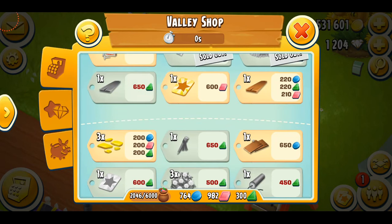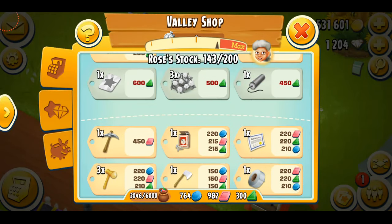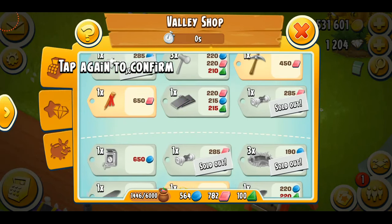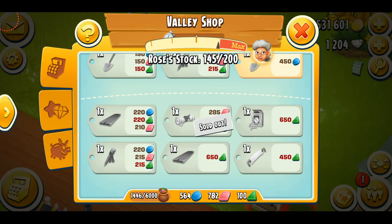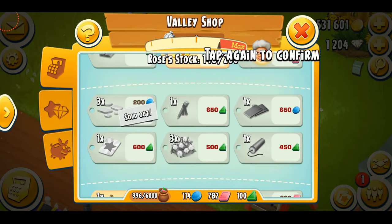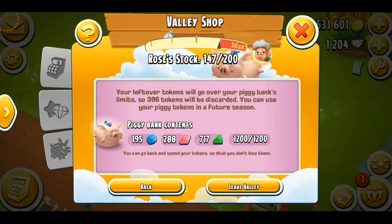Since it was a sanctuary valley I was able to collect a lot more tokens than usual, so I still have plenty of leftover tokens to spend. I'm going to grab three golden packs because they're usually expensive and hard to get. There's also an XP booster which is 30 — I'll grab one shovel and the XP booster because that's what's most worth it. Now I'm just going to close the valley.